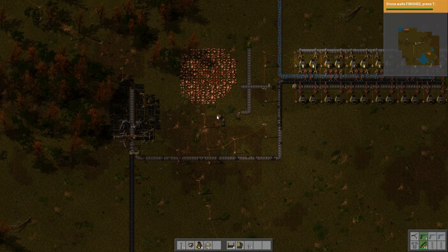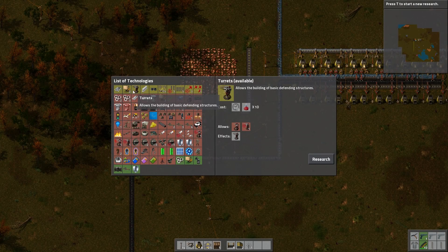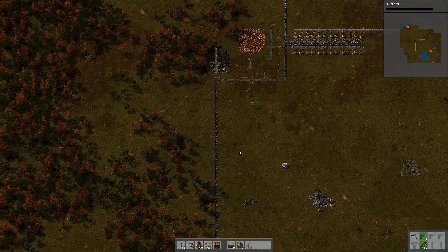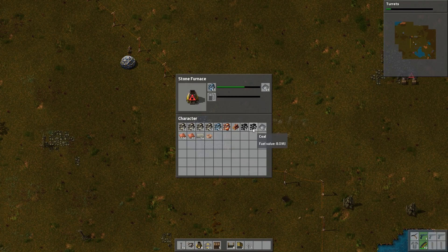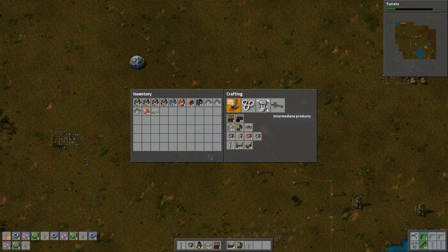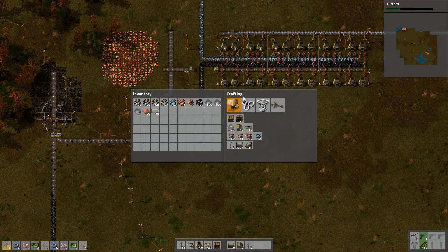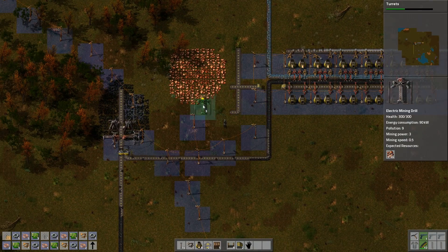There you go, thank you. Do you want to research the next thing? Yes — optics. We've got optics! Can you get electric furnaces? Not yet, that's a bit later on. We've also got an assembly machine. So that's for automated production. I'm going to build on them and build my own little thing since you're busy.